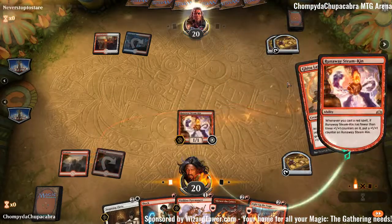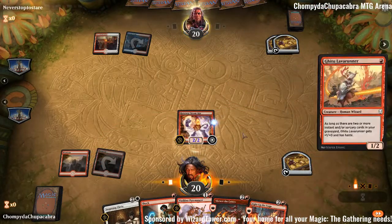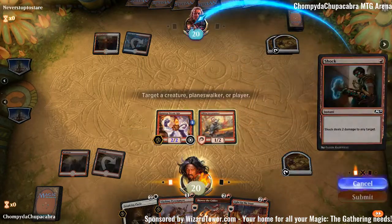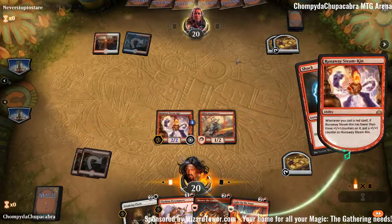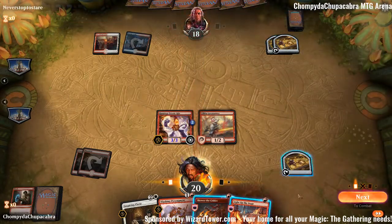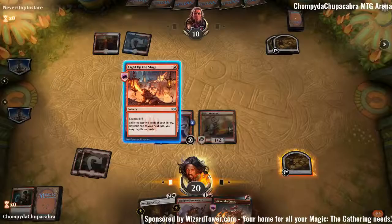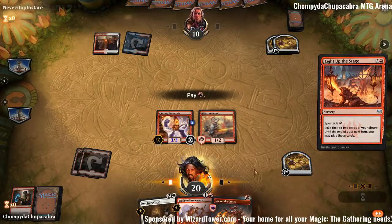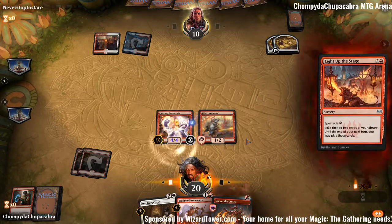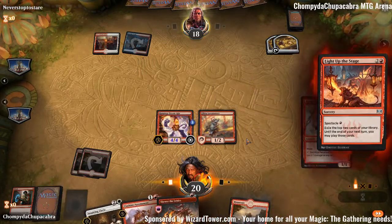Ghitu Lava Runner — this is where the fun begins. Shock them — no counterspells. Got there! If they don't have a counterspell this is the beginning of the end.